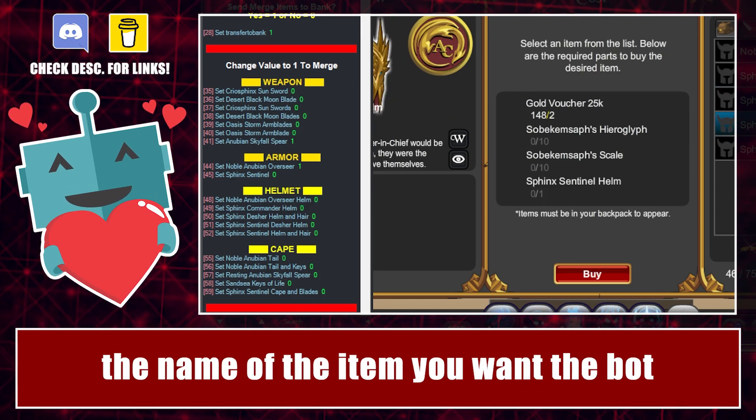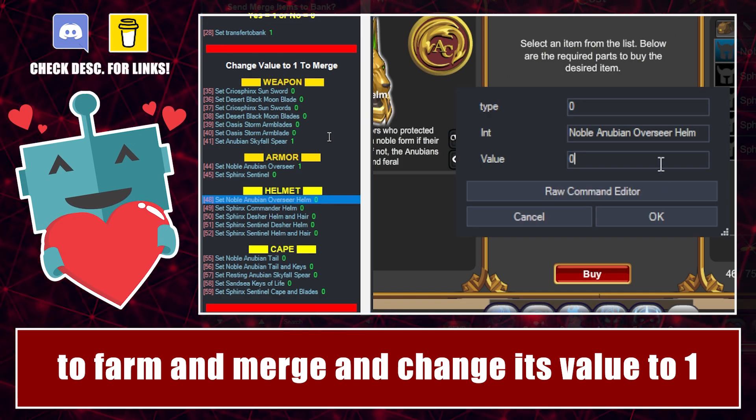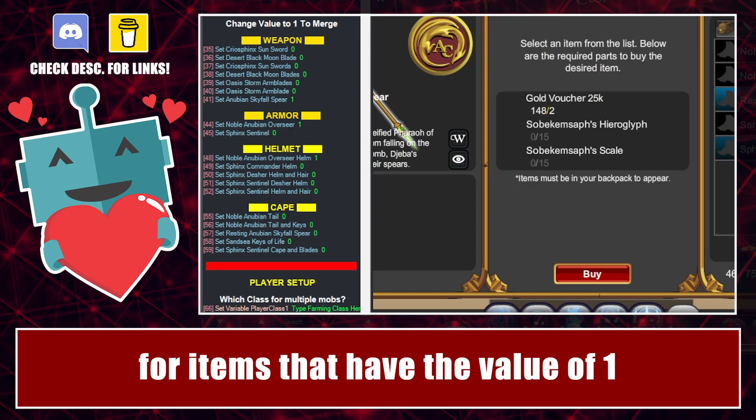All you have to do is double-click on the name of the item you want the bot to farm and merge, and change its value to 1. That's because the bot is coded to only farm for items that have the value of 1.